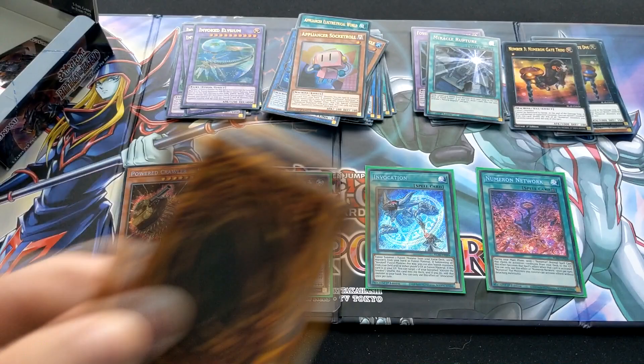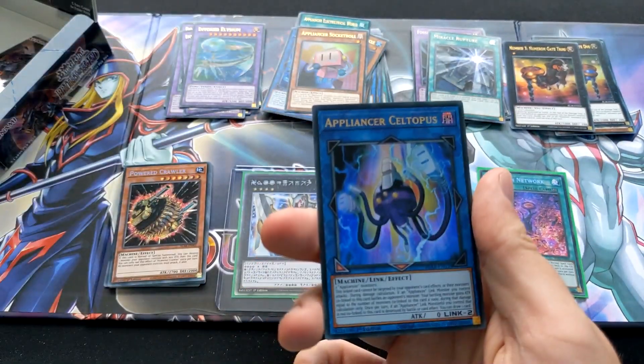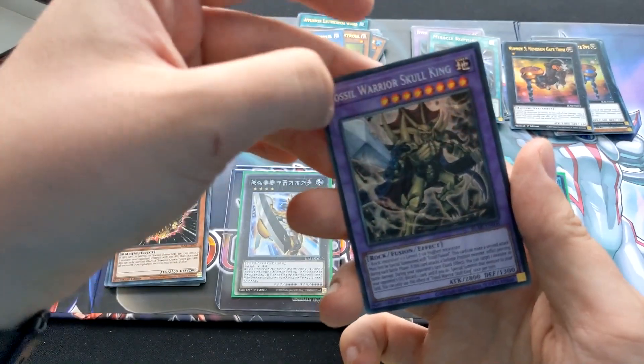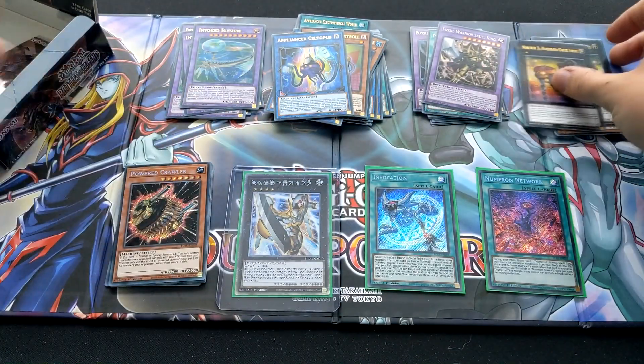Kind of opened that pack really weirdly. Hero Alias, Brotherhood of the Firefist, Appliancer, Junk Anchor, and another Fossil Warrior Skull King. I just felt the texture on these cards — it felt really cool. Never really noticed it before.